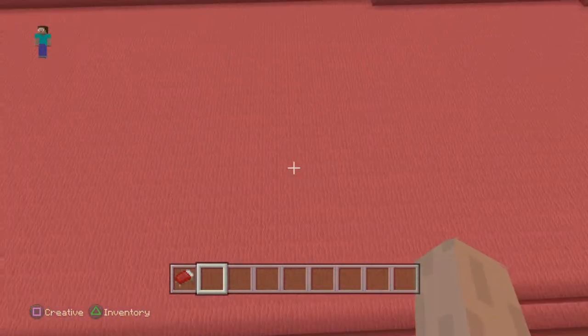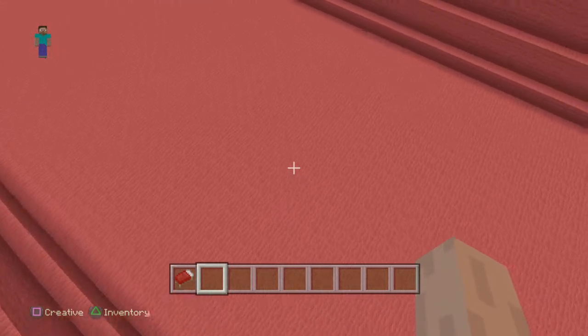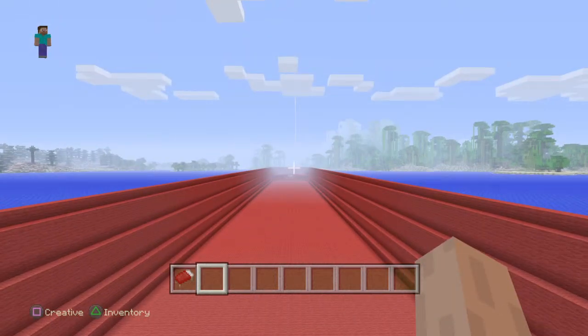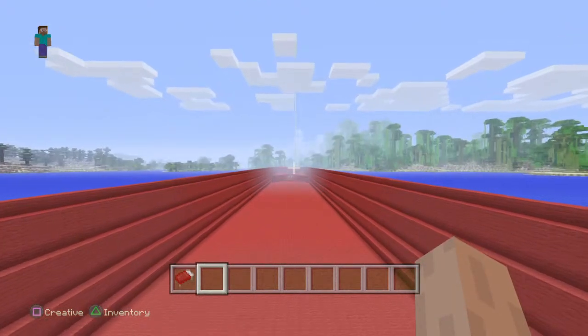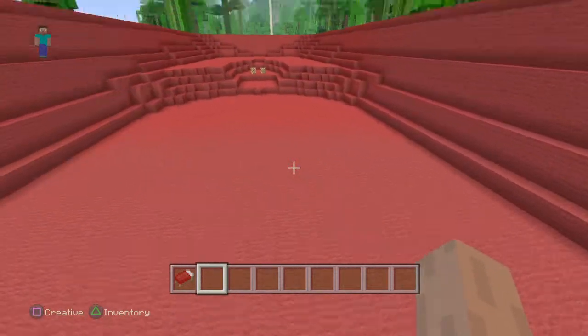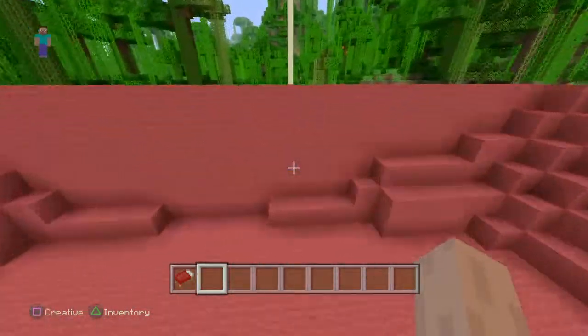Once you've bailed out the water, you're left with these pillars of sand. You can do one of two things: you can break the bottom sand and put a torch underneath it, and as the sand falls it'll just collapse into blocks you can pick up — which is mostly how I got this cleared out. But sometimes I got lazy and just broke the wool block underneath the pile of sand, so the sand would fall straight down into the water.